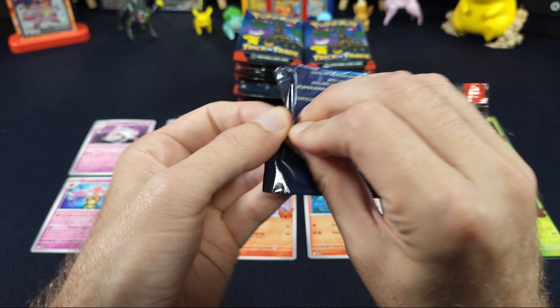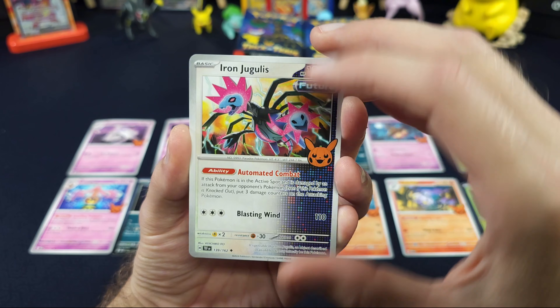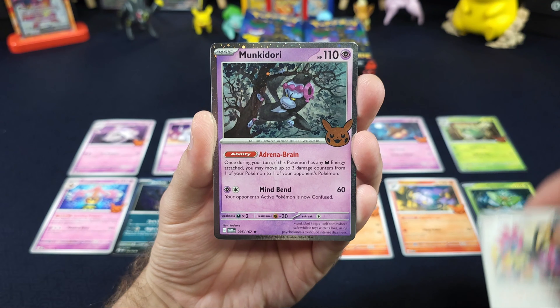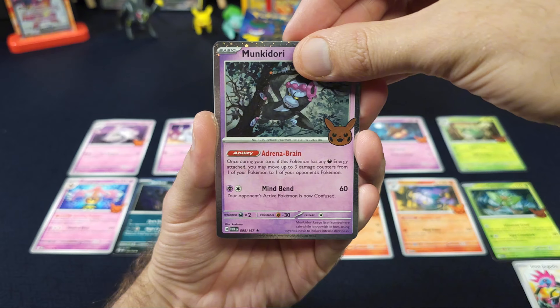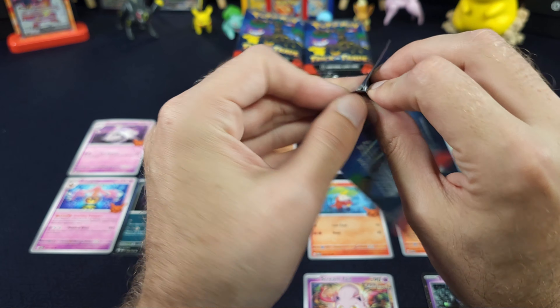Did some rearranging there so hopefully y'all can see it a little bit better. We've got Iron Jugulus, Monkey Dory, and a Screamtail. We're still not hitting any duplicates yet.